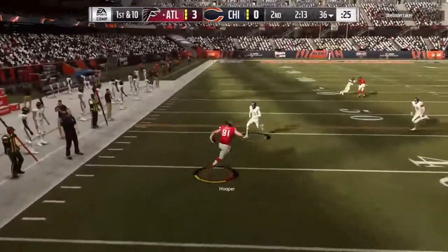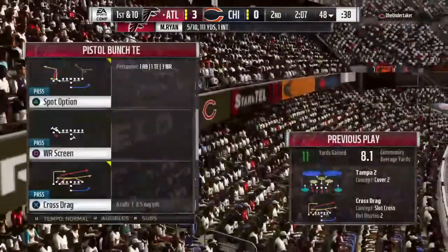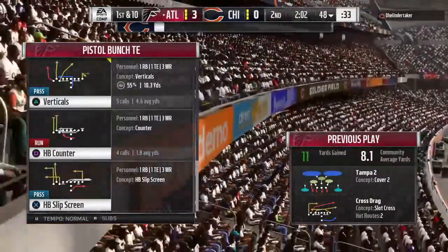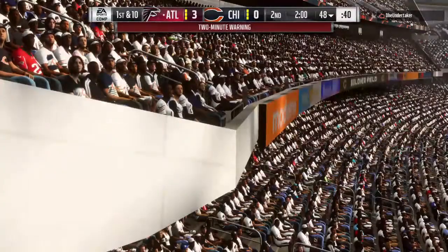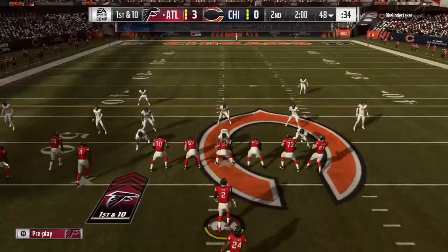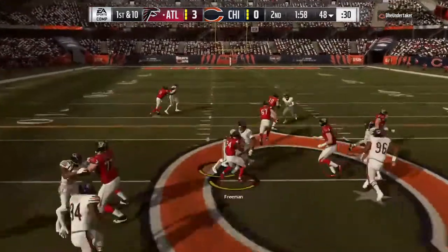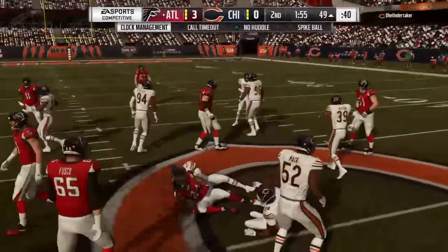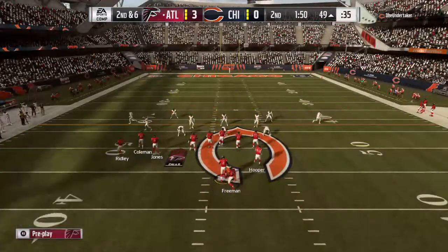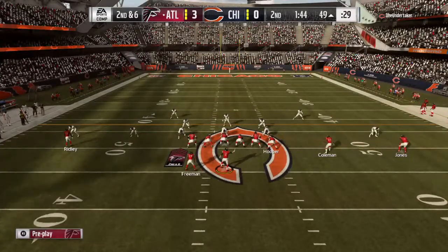Trying to shake off the interception from the last drive, he'll lift a throw — and slips up past the 45 before being tackled. The drive starting with a first down, 11 yards on that pickup. On the counter, Devontae Freeman — and he's got it across midfield and into bear territory. A pickup of four, it'll bring up second down. A nice inside run sets up a very manageable second down.